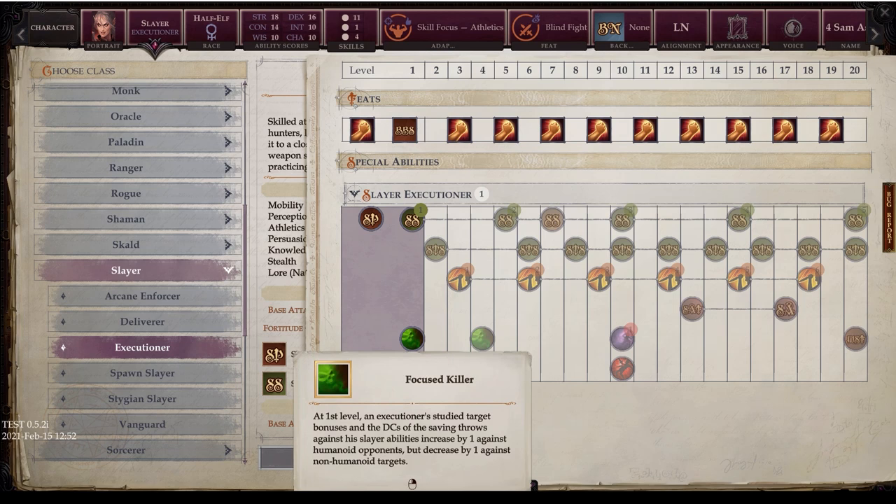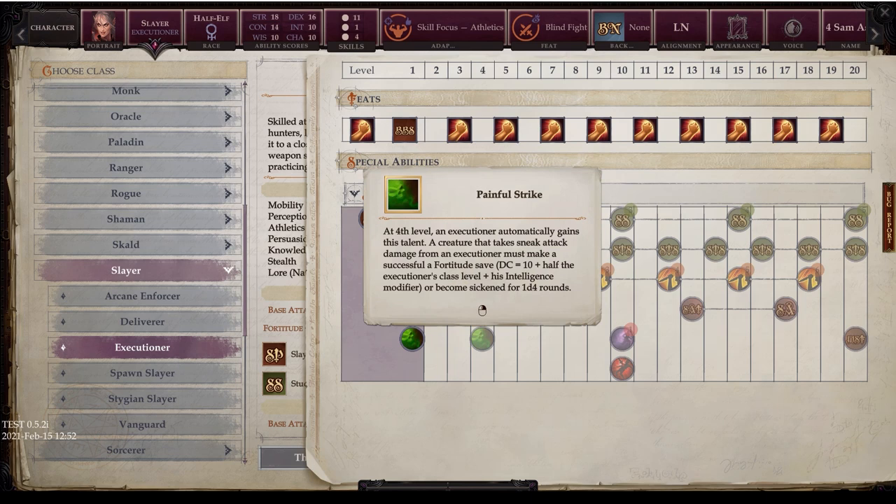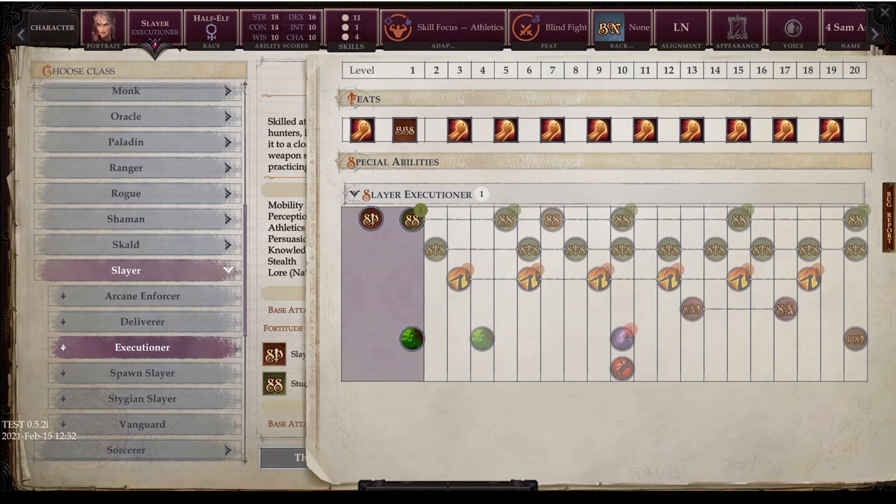The unique Executioner features start with Focus Killer at level one — the Study Target bonus and DCs of saving throws against Slayer abilities increase by one against humanoid opponents, but decrease by one against non-humanoid targets. Keep in mind that in Pathfinder Wrath of the Righteous you fight a lot of demons and supernatural creatures that are not humanoid, so this could effectively be a debuff in many situations. At level four, the Executioner gains Painful Strike automatically — any creature that takes sneak attack damage must make a Fortitude save or become sickened for 1d4 rounds.